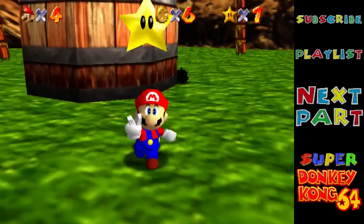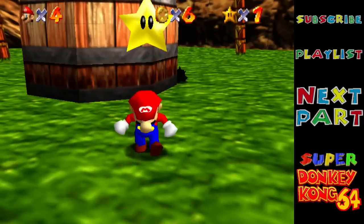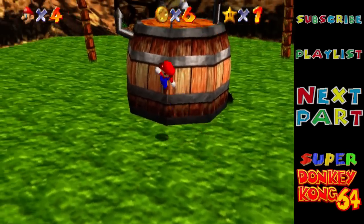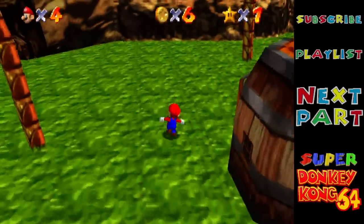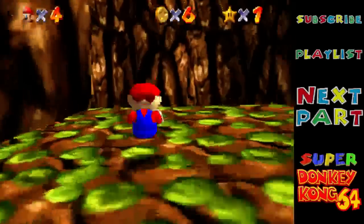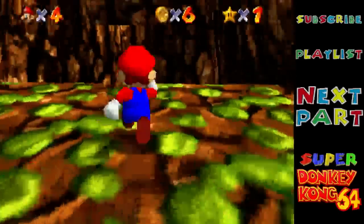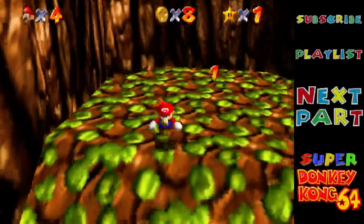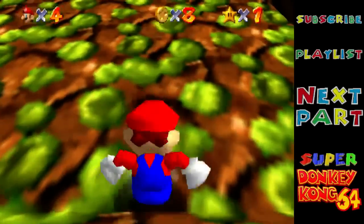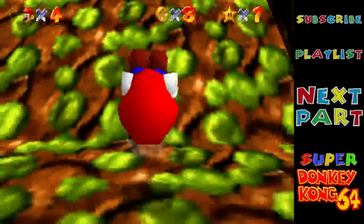At this point I could go inside Cranky's and enter Angry Aztec that way. But I think as a rule I'm going to try and probably enter all the levels the intended way through the DK Isles. I think Cranky's thing is just there as a convenience.